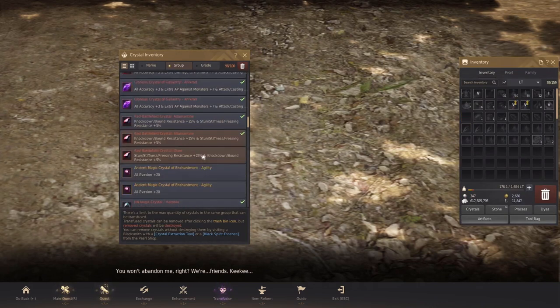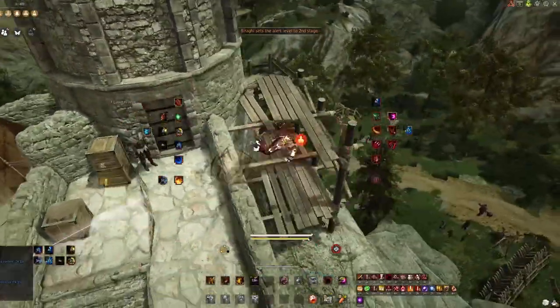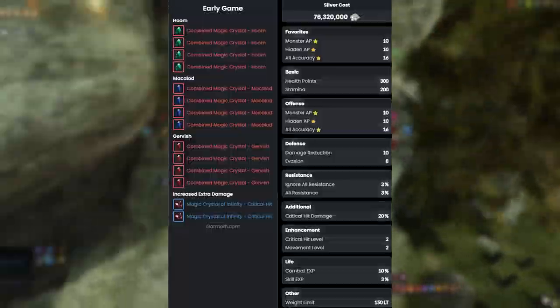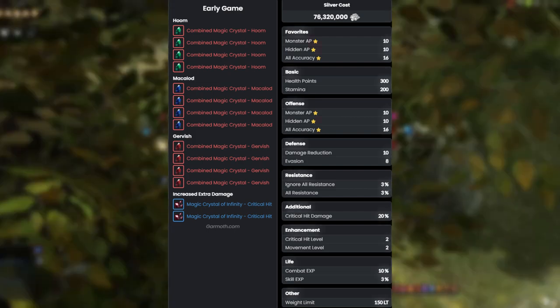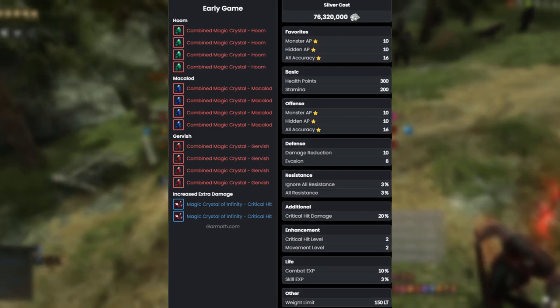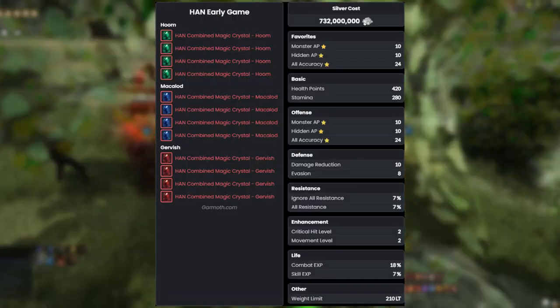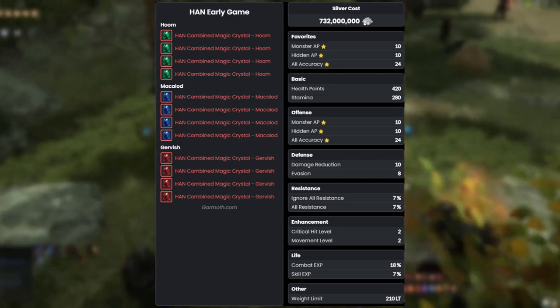As a new player, you only start off with minimal stats in everything and only 12 crystal slots. This is why I will always recommend running the 4-piece Hume, Gervish, and Maklod sets. For these kinds of stat increases, it's hard to go wrong — especially since everything you'll be grinding won't require much extra stat increase, and these crystals just increase everything a good bit for little to no cost. Pro tip: you can pick up the Han versions of these for a little bit more stat increase at a slightly higher cost.